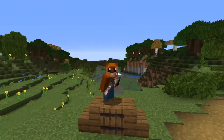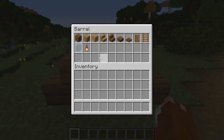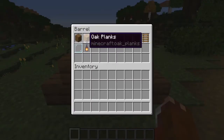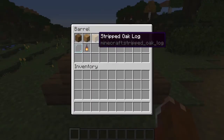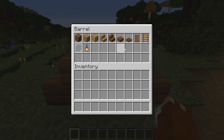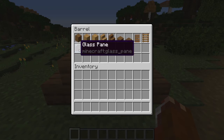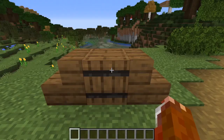Let's get building! In terms of blocks that you'll be needing: we're going to need some stripped spruce logs, some oak planks, some stripped oak logs, some oak stairs, some spruce stairs, some spruce slabs, some spruce trapdoors, some spruce doors, some ladders, some glass panes, and some lanterns. Alright, let's start building.